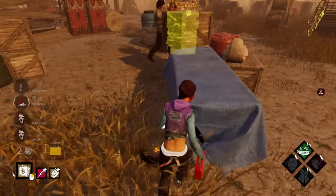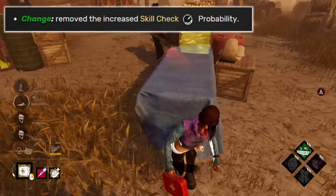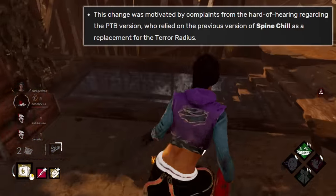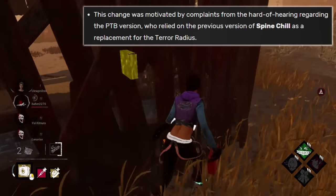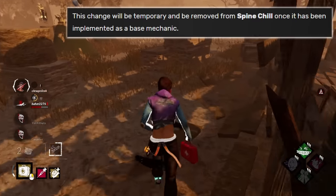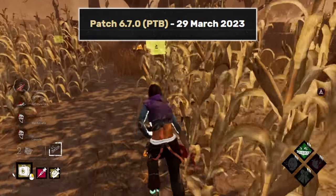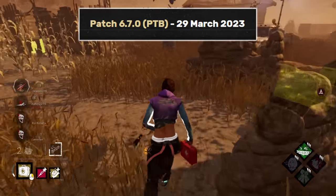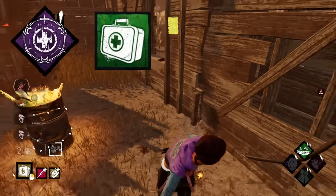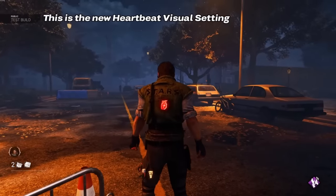Furthermore, Spineshell would now also show the intensity of the killer's terror radius if a terror radius was present. The actual visual terror radius change was motivated by complaints from the hard of hearing community regarding the PTB version, who had relied on the previous version of Spineshell as a replacement for the terror radius. This was promised to be changed once the developers announced they would be implementing the visual terror radius as a base mechanic. That announcement eventually came on the 29th of March 2019, and the 6.7.0 patch implemented the long-awaited healing and medkit changes while also addressing the visual terror radius situation.